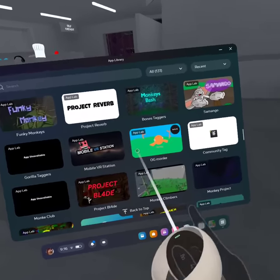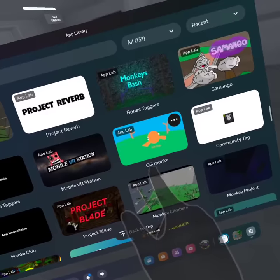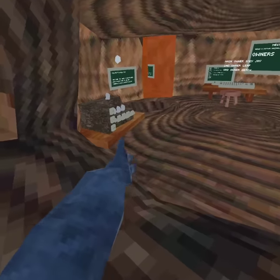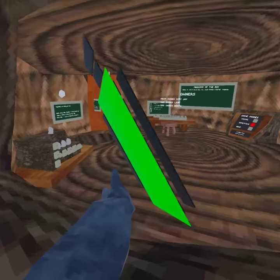OG Monk — OG Monkey — it's on App Lab, just like all these games. Alright, so you press this or just hold on it.